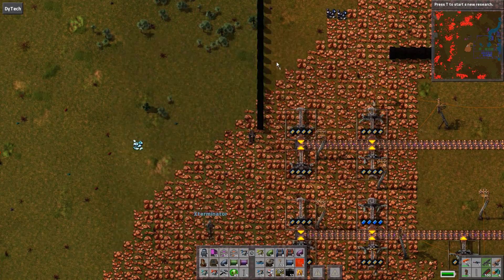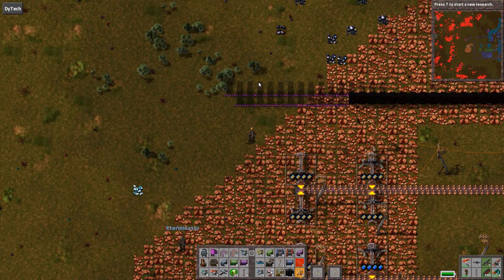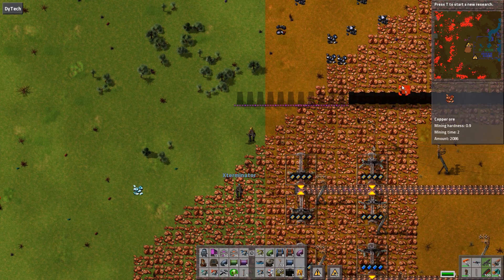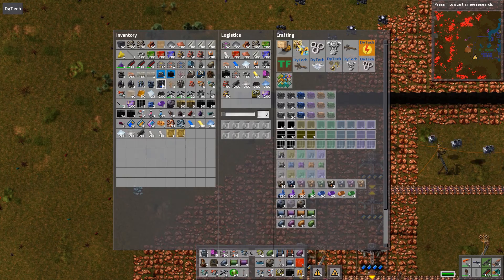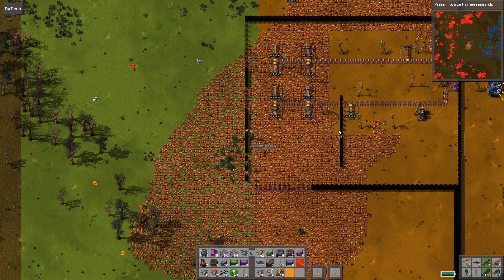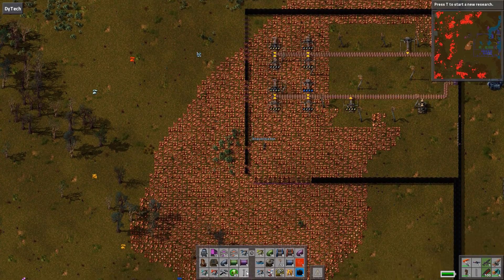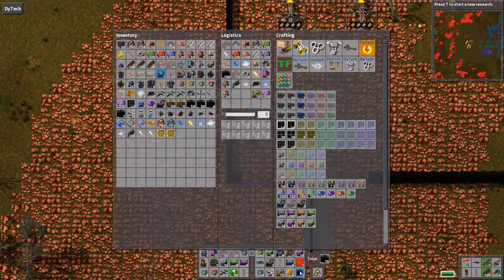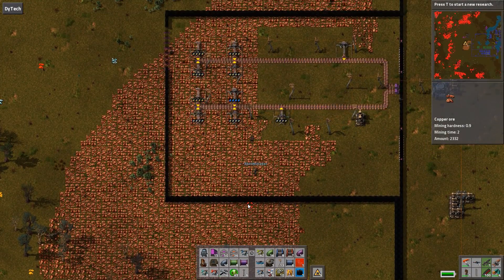I have my pattern here. I wish you could right-click patterns to delete what you just put down. Well, you can use a deconstruction planner. I can just do this.